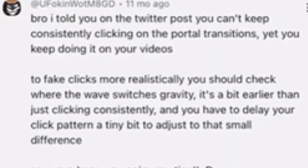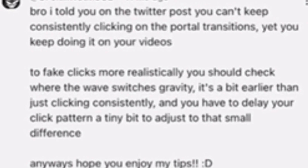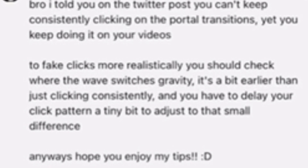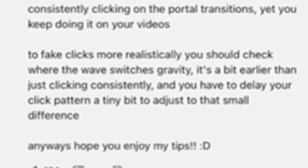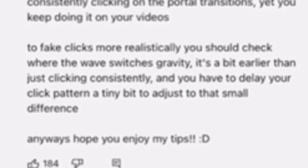Bro, I told you on the Twitter post, you can't keep consistently clicking on the poor transitions, yet you keep doing it on your videos! To fake clicks more realistically, you should check where the wave switches gravity — it's a bit earlier than just clicking consistently, and you have to delay your click pattern a tiny bit to adjust to that small difference.